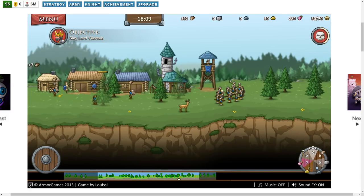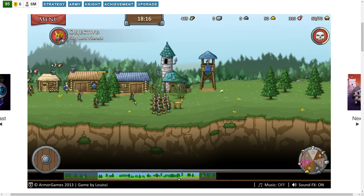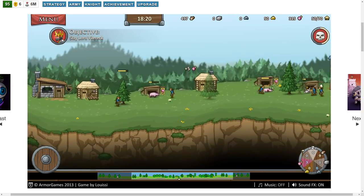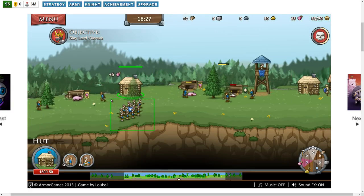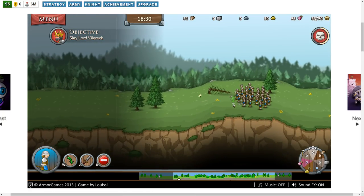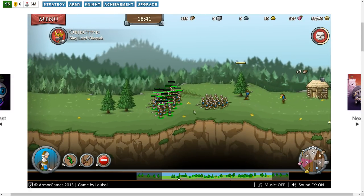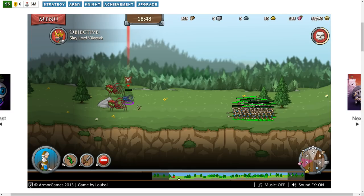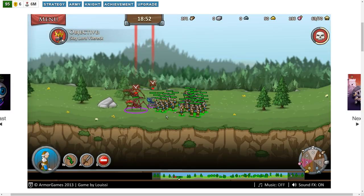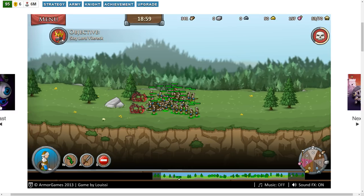We've got enough — there are three archers coming at us, that should be plenty. Let's move these guys back so our watchtower can do the heavy lifting. With 497 food, let's do more spearmen and bring them over here. There's more rock. Let's hope that these guys are sufficiently powerful enough to defeat those two red ones. Yeah — they're down.